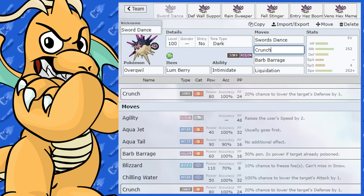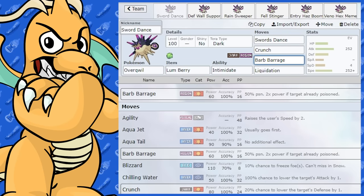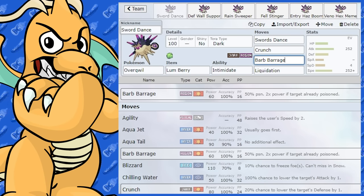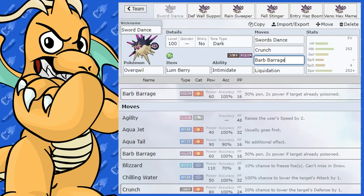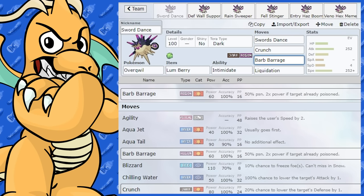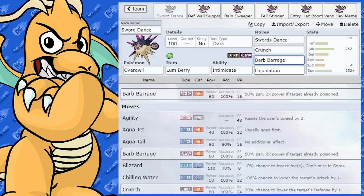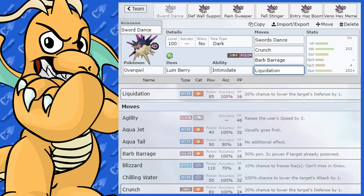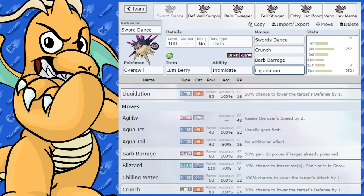It gets some moves here. We've got Crunch for Dark coverage and Barb Barrage, which is a new move — it's a Poison type physical move, 60 base power with a 50% chance to poison. Basically it's like Venoshock but it can also inflict poison. This could be good with a Toxapex lead that has Toxic Spikes down, giving you double base power on Barb Barrage — that would be hitting pretty hard. The other move is Liquidation, obviously for any Ground type Pokémon that would be an issue.